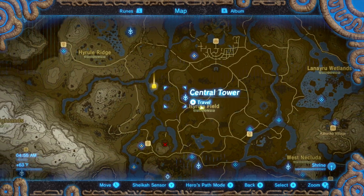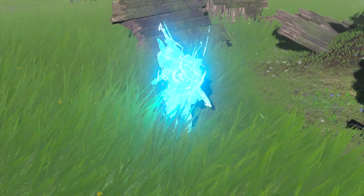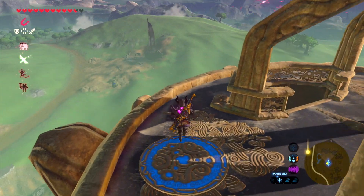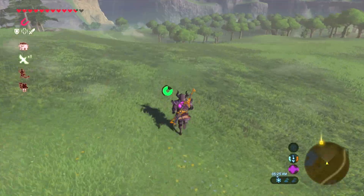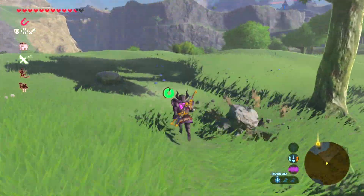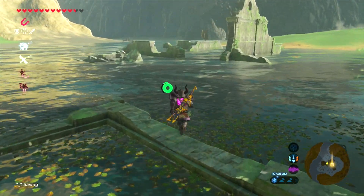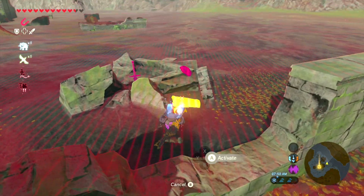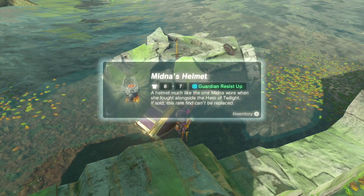For Midna's Helmet, you want to go from Central Tower all the way to what I think is called Sage Temple Ruins. You want to travel over to Central Tower and jump off the tower — I'm going to speed this part up because the gliding section is pretty boring. There are some guardians along the way. You want to head over to the ruins, which is pretty far and kind of in the middle of the water. Once you get there, you want to find the area that's kind of like a clump of broken pieces — it has a sword, a shield, and our chest right here. You pull it out of the ground and open it up, and you will find Midna's Helmet, which has guardian resistance.